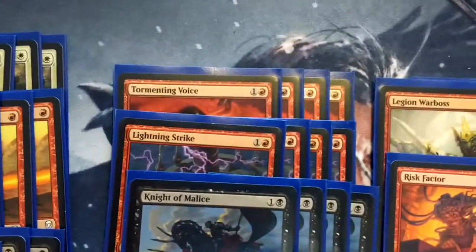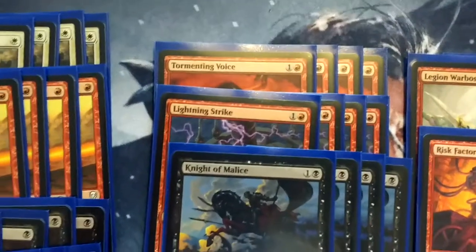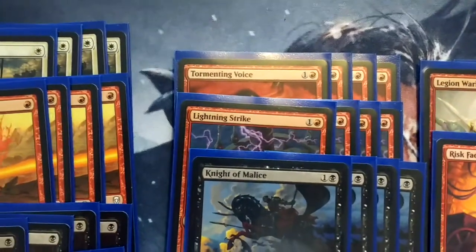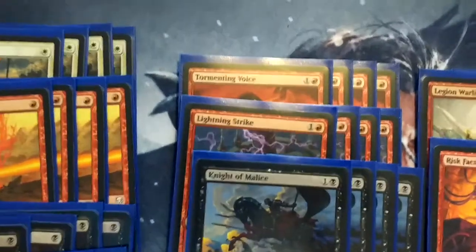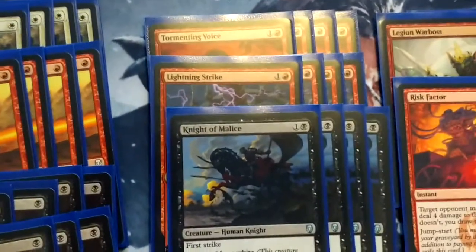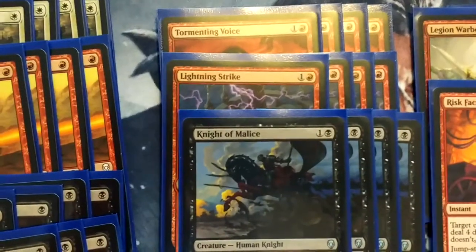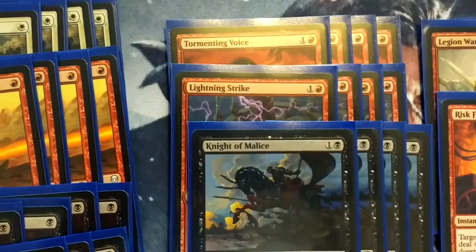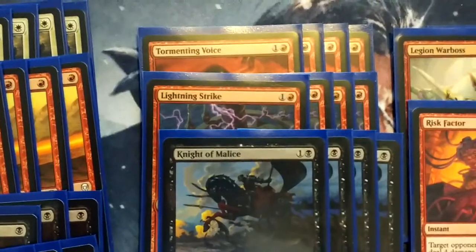So let's go on to our 2 mana slot. We have four copies of Tormenting Voice — one and one red, sorcery, additional cost discard a card, draw 2. I love this card in Modern from Red Tron, and I love it here as well. It just means that when you draw a land and need gas, it just fixes that problem for you. Four copies of Lightning Strike is a staple card. If this were anything else, it would be Lightning Bolt, because 1 mana for 3 damage is so good — but I'll be paying 2 mana for 3 damage.